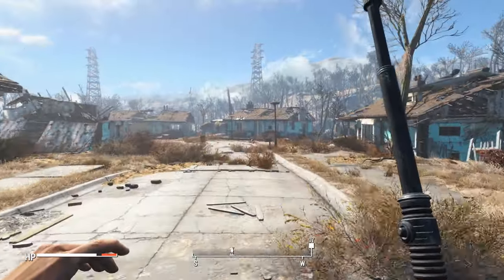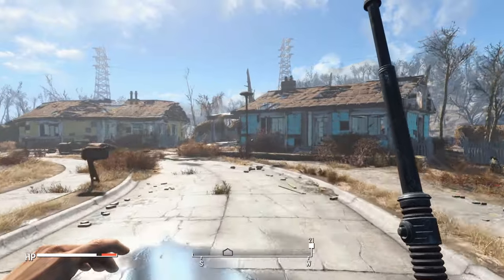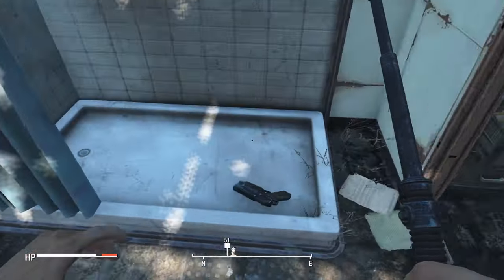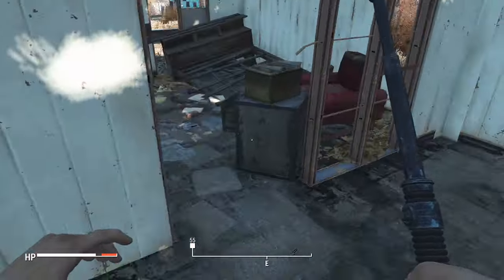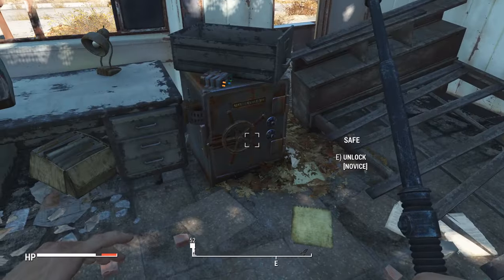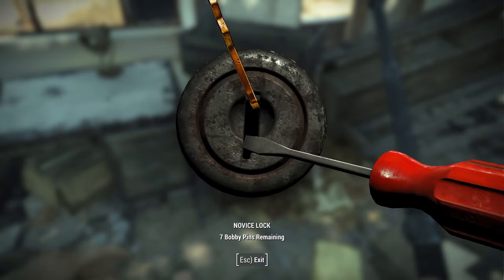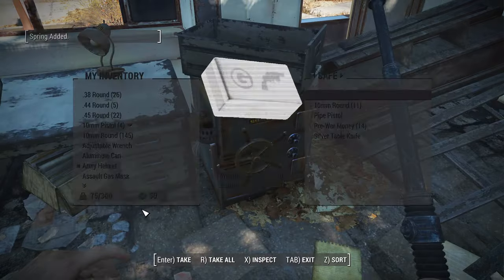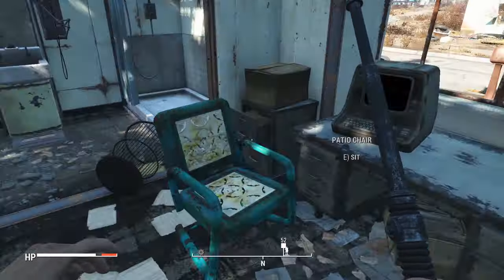Heading towards the west side of Sanctuary, in the yellow house to the left, you can find a 10mm pistol in the shower. The room besides this will have a safe — be careful here as you will need to disarm the makeshift bomb first. There is also a terminal you can hack that, if successful, provides some lore about the person who used to live here.